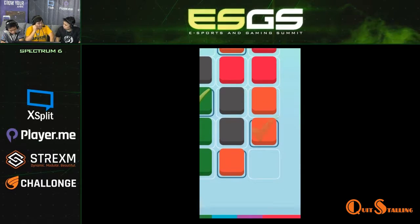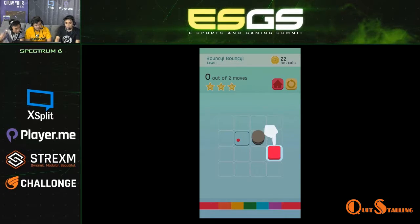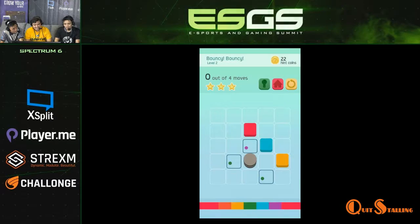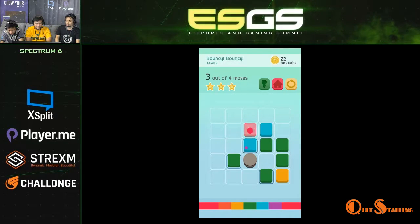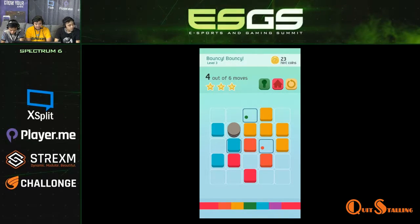This is our first game and our first time at ESGS. We're proud because it got featured on the App Store, though we were nervous about whether visitors would like it. People seem to like it, but they have a hard time on the harder levels. Now we're at the bouncy levels — whenever you spread a colored block, it bounces and extends beyond adjacent cells, giving fresh gameplay.